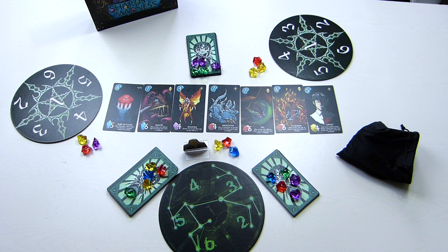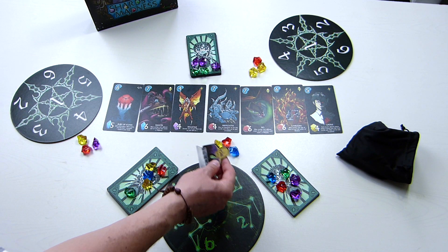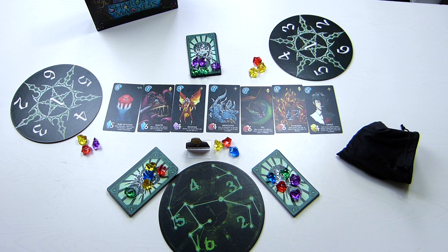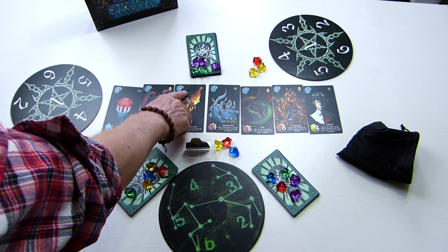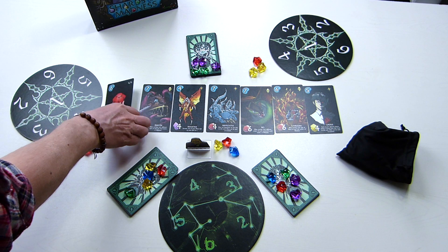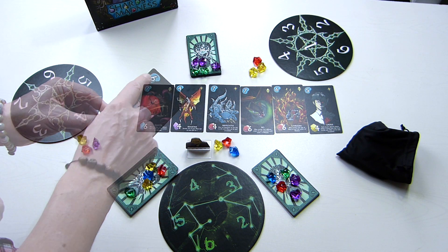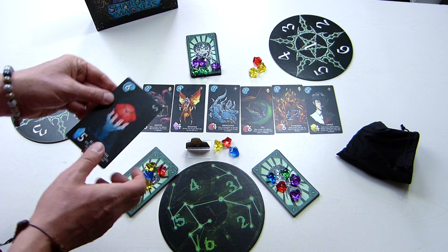As soon as an end game condition is reached, you continue playing clockwise until the player holding the Leo the Elder has completed their turn. Then it's game over and we count points, because cards will award points. The top left of each card shows a number of points — these are called madness. At game end, sum up all the madness points from cards in front of you.